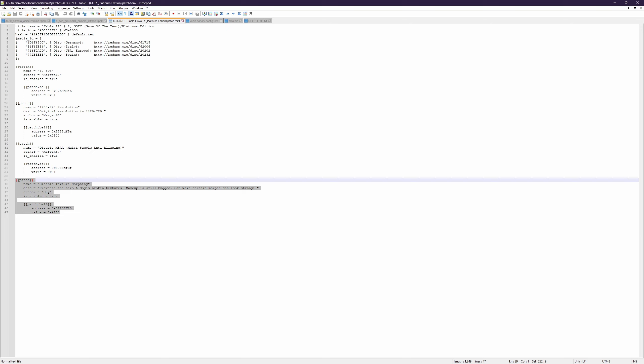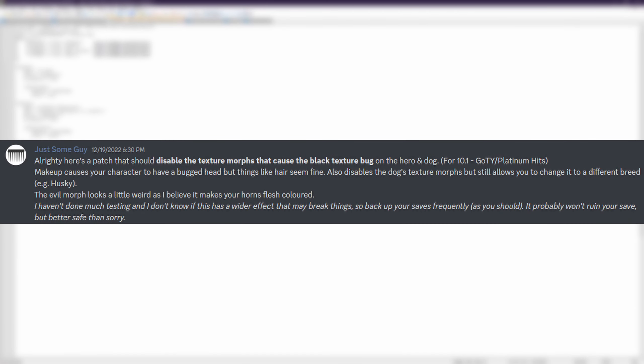What this does is it disables texture morphing, the thing that's currently broken inside of the emulator — or I wouldn't really call it broken, it's just broken on a lower accuracy level. There are some issues: makeup causes your character to have a bugged head, but things like hair seem fine. It also disables the dog's texture morph but still allows you to change it to a different breed, such as a husky or whatever. The evil morph looks a little weird — it makes your horns look flesh-colored.